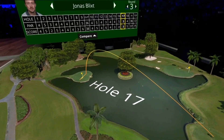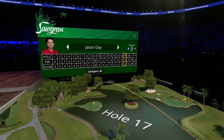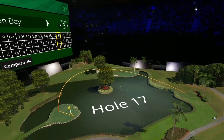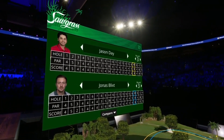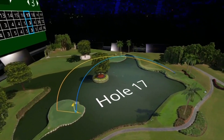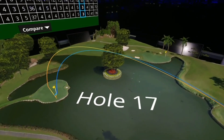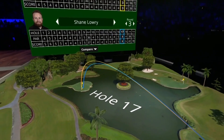Let's see how Shane and Jason measure up. Set player to Jason Day. Here I can see Jason's shots on hole 17, but I can also compare players' shots together. Show comparison mode. Set bottom player to Shane Lowry. Now we can see Shane's scorecard added to the banner, and we also see his shot arcs overlaid on the map in blue adjacent to Jason Day's shot shown in yellow. Comparing their shots on round three, you can see they both made par.